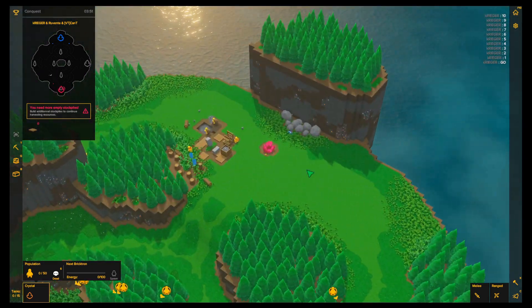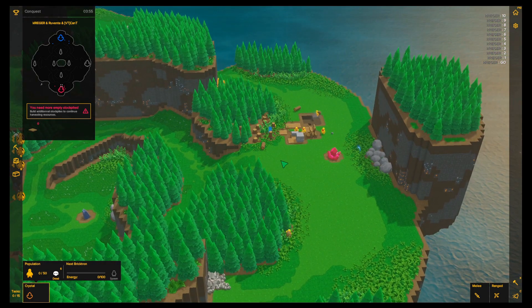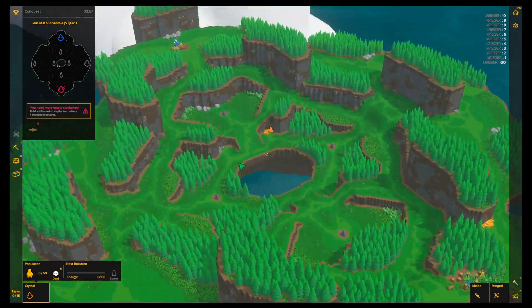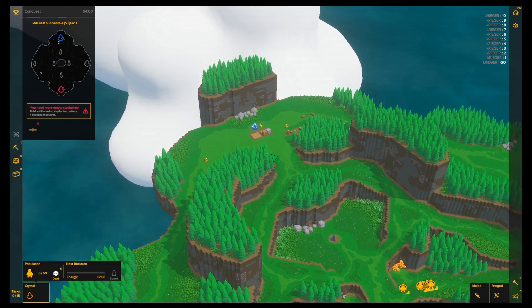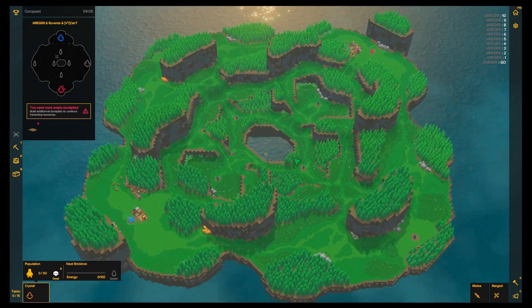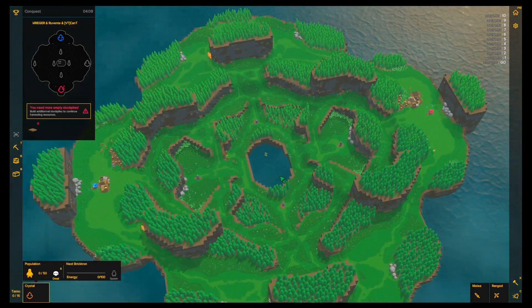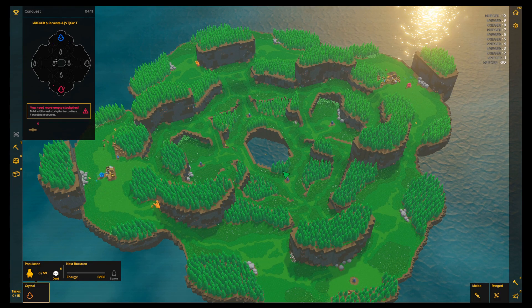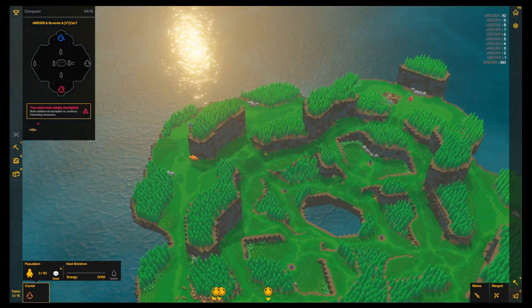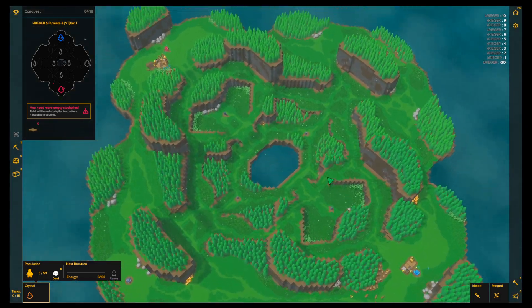It was a brilliant strategy by red in the last match, but it didn't work out for a few reasons. One of them being that the map allowed the opponent player to walk behind and basically just go around the advanced position — he was just able to rush past it. Now we're on Komorebi, the small — one of the smallest maps actually. And a jewel if you look at it from the top.